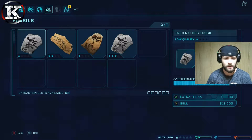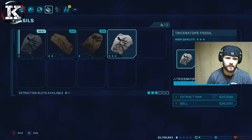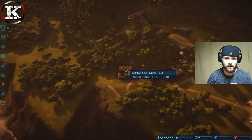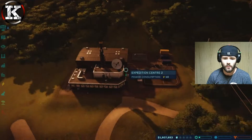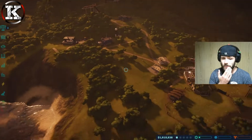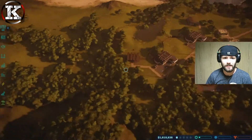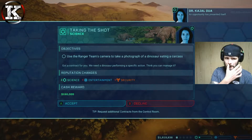We can start at the fossil center - going to get all those underway. Over here that's our expedition team number two - sending these guys back out to get some more stuff. We've actually got just over a million and a half, so an opportunity has presented itself.